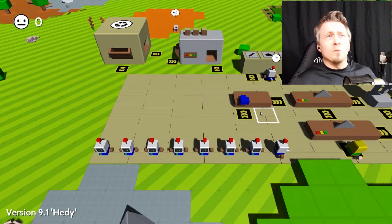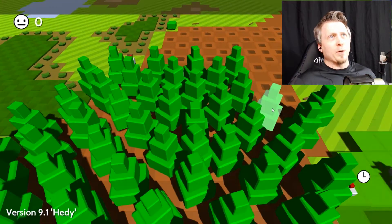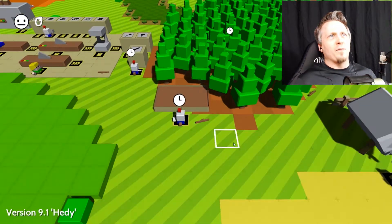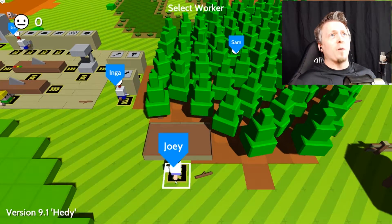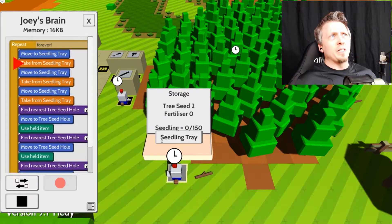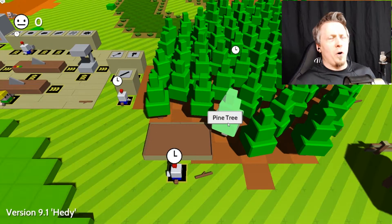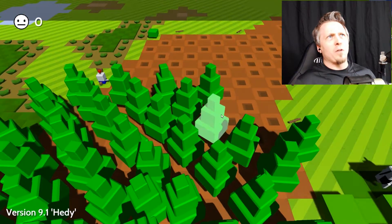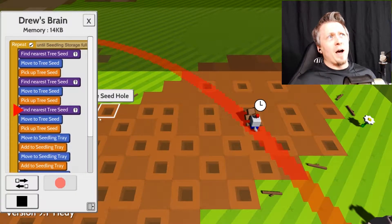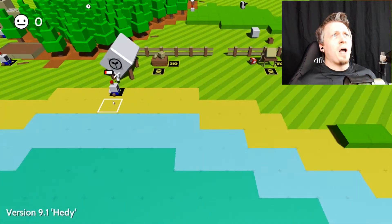Be sure to check out round one from last week's video. I've done some more work this week revamping the base and look at all those trees. I found a better way to organize the trees and have done some programming. Joey takes seedlings from the tray three at a time and plants them to the nearest seed holes — that's why I have all these trees. I'm actually out of seeds. Drew finds the nearest three tree seeds and puts them into the seedling tray.